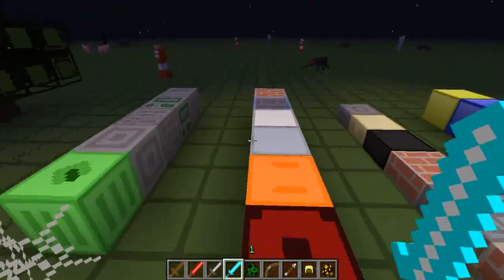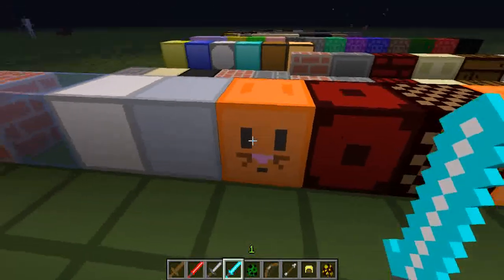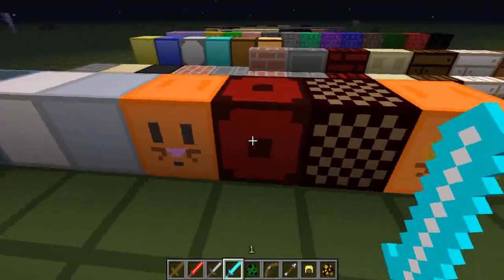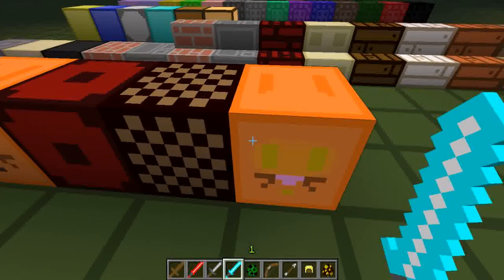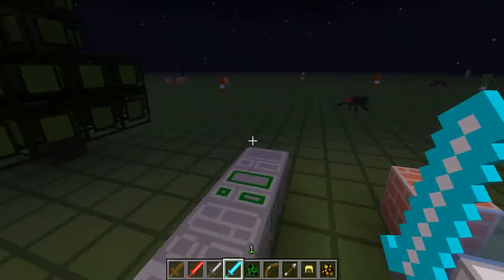And then here you see brick. Ice. Snow. Clay. And pumpkins — pumpkins look very cool, I really like the pumpkins. It looks awesome. And there's netherrack, soul sand, and then there's a lantern. Lanterns look cool as well.